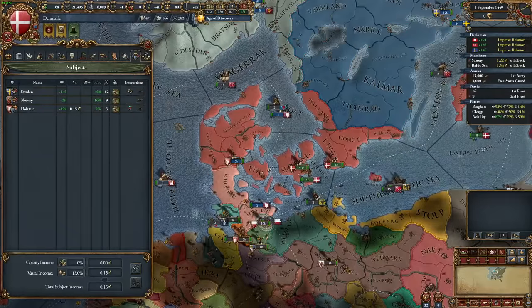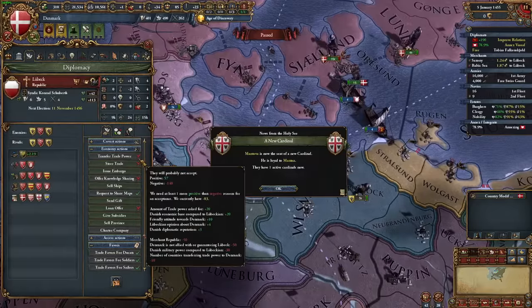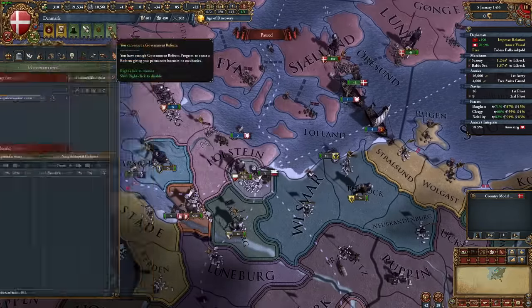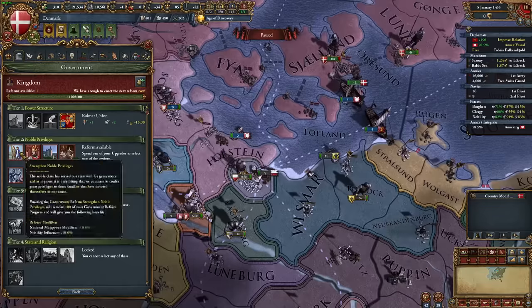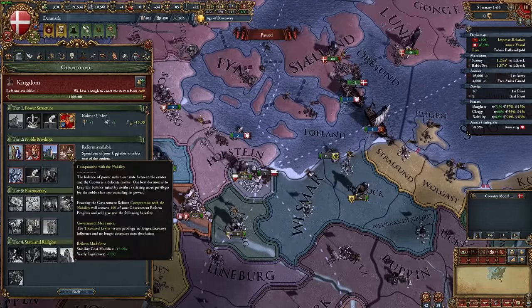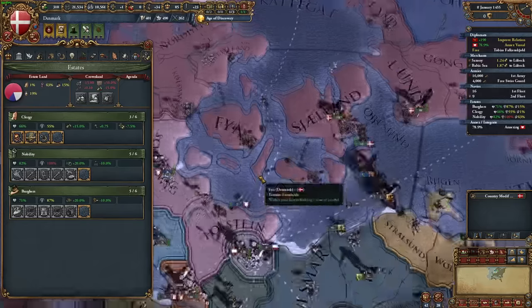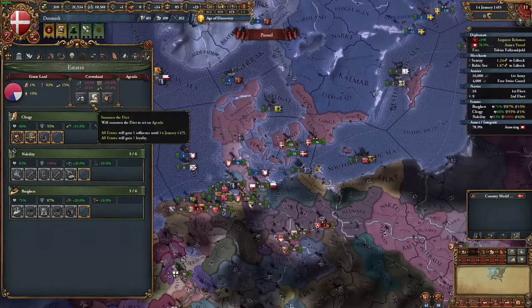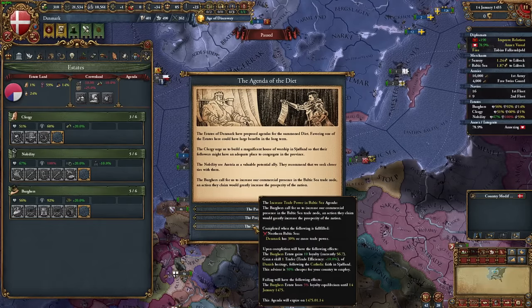I annexed Holstein as soon as I could, and by 1455 I was feeling just about ready to get warring. The mission Expand the Military requires 12 galleys, which means I'll have to go over my force limit, but that's okay because I'm actually pretty rich, and the power I'll gain from the claims that mission grants me will be worth it. To be open with you guys, I'm pretty sure I could have done this mission much earlier, but I was apprehensive because although I normally do test games for these guides, for this one I just dropped in as Denmark and got a pretty good run going in one try and decided to go with it.